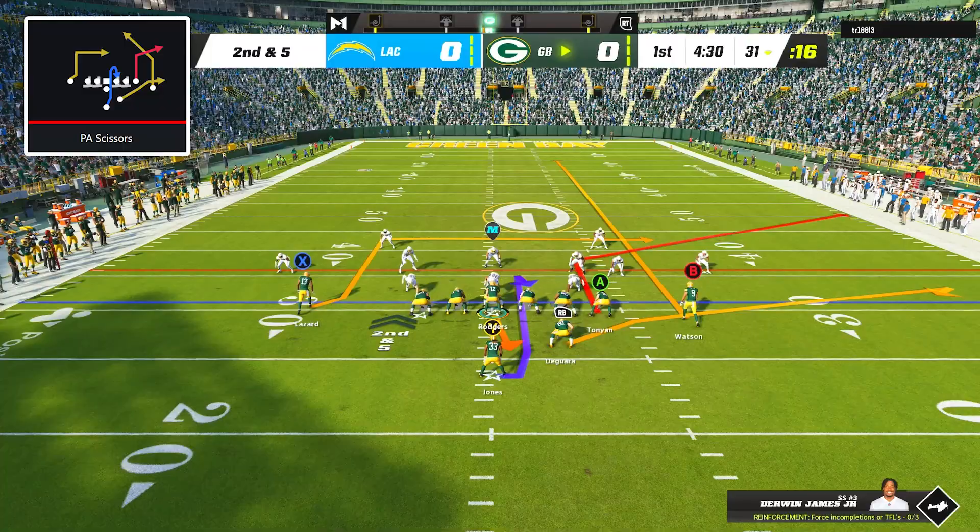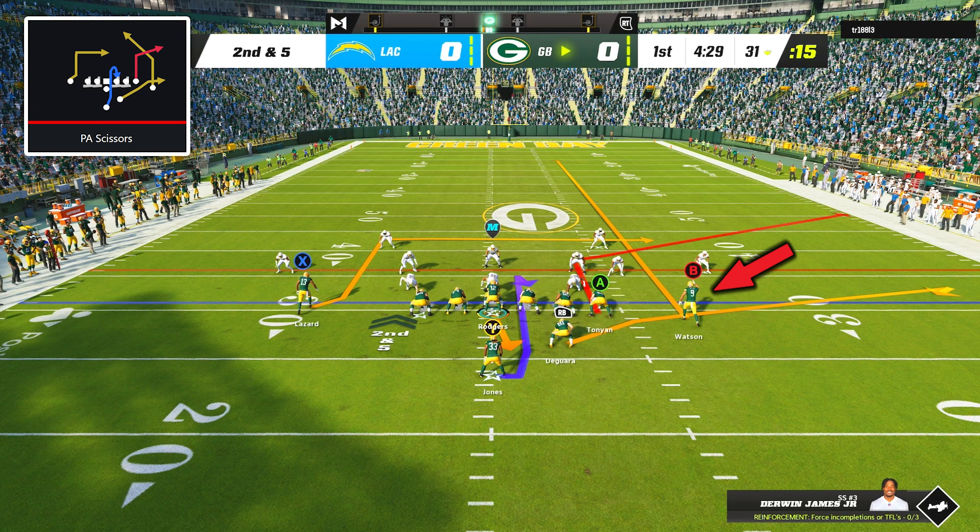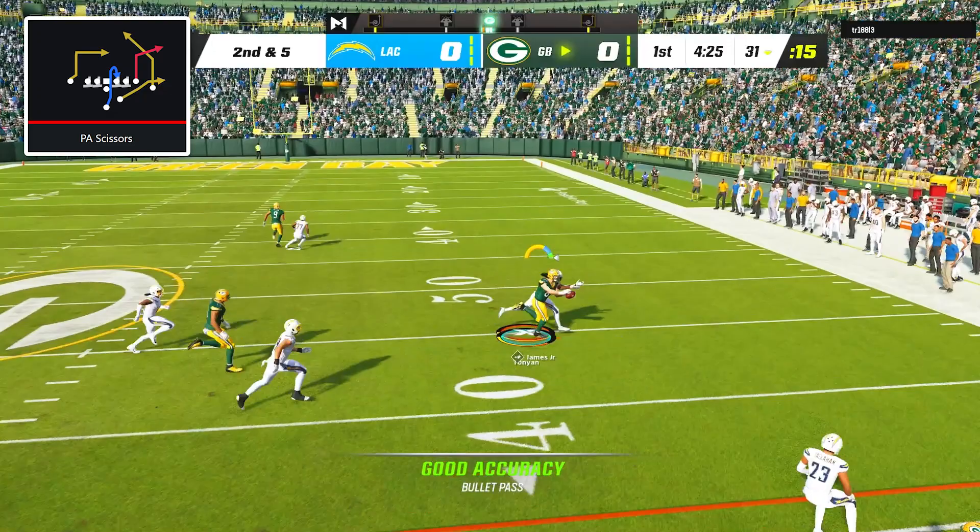Next I went with the play PA Scissors and my only adjustment was to put my right side receiver on a streak. While this is a zone-beating concept, the corner route from the tight end also beats man coverage, and that's exactly what happened here as Aaron Rodgers was able to connect with Robert Tonyan for a 16-yard pickup.